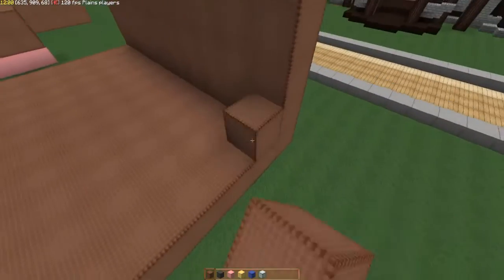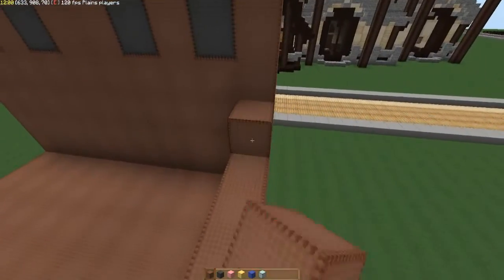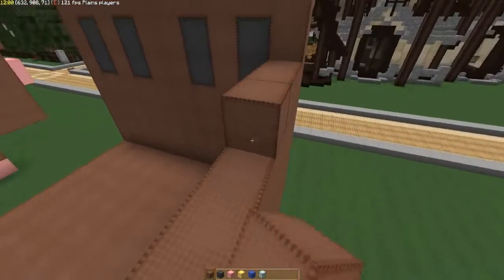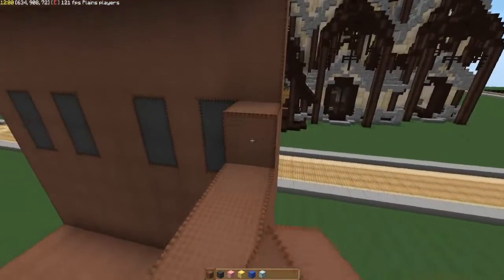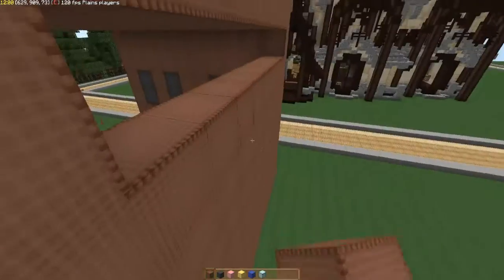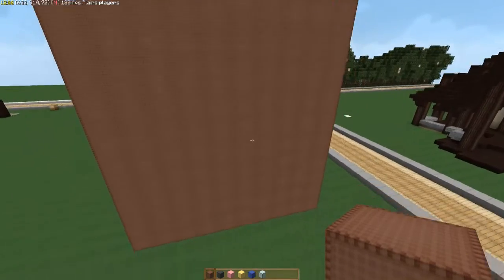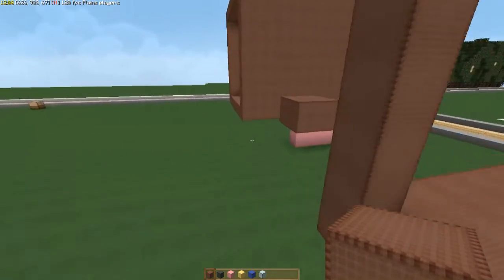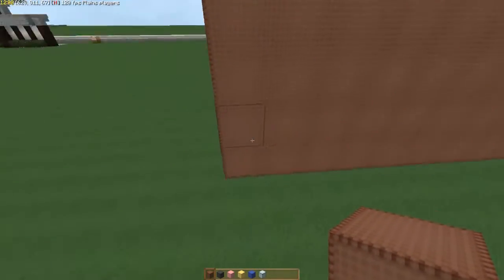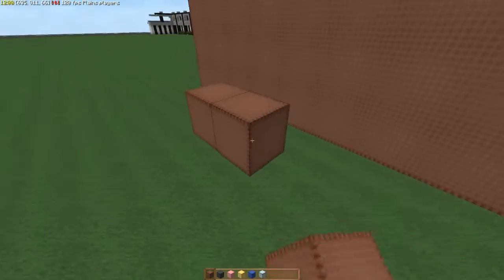Now we're gonna go ahead and fill in the sides here. I'm not gonna fill in the back because you can do that on your own time. We're just gonna try to make this video short and sweet so you can make your own Dig Z in Minecraft. There we go — over here, one two three and the fourth block, one two three, then bring it out here, two three.